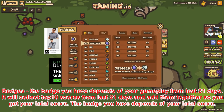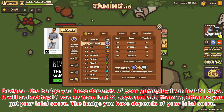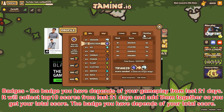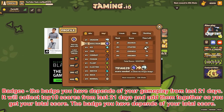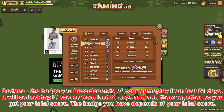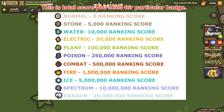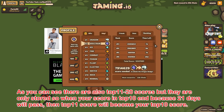Tip 15: Badges. The badge you have depends on your gameplay from the last 21 days. It will collect your top 10 scores from the last 21 days and add them together, so you get your total score. The badge you have depends on your total score. This is the total score you need for each particular badge.